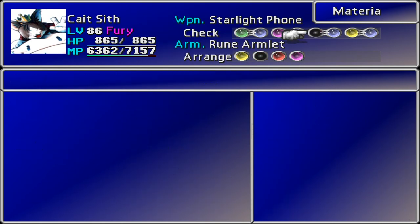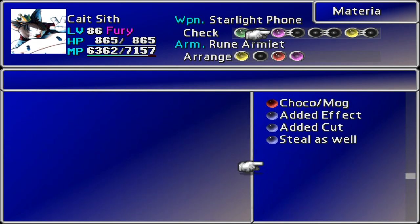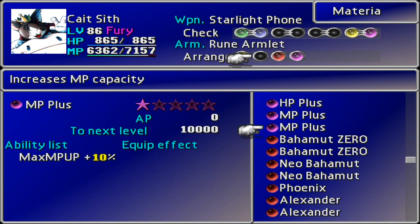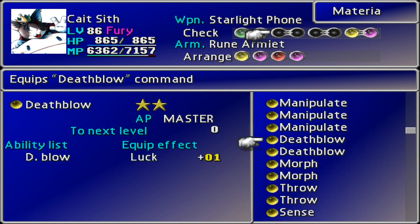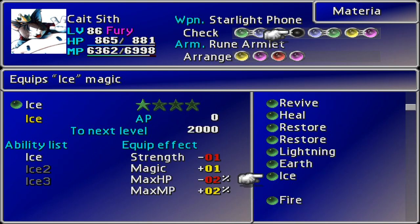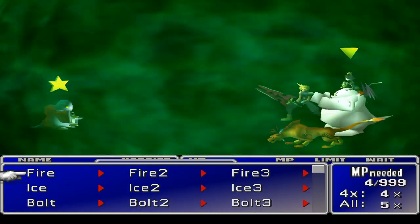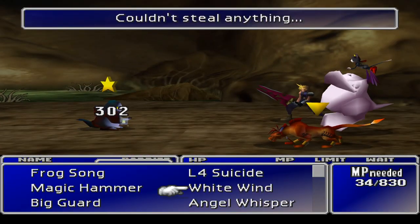The things we really need to focus on right now are Steel as well, Quadra Magic, and Added Effect. You can see me working through them right now, and that leaves me a little bit of space to do things like put Experience Plus onto Cat Sith, because all we need to do is max him out on level. He's already got both levels of his limit, so we don't need to do anything else. Unlike Red 13, who we've given Cover to because we want to try and max out his limit. Cloud almost always comes in with that ultimate to begin with, because it is one of those Surprise Attack support materials.